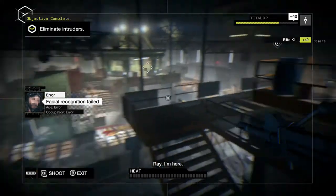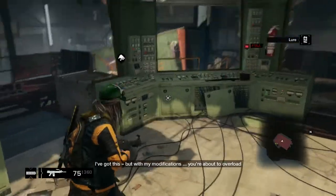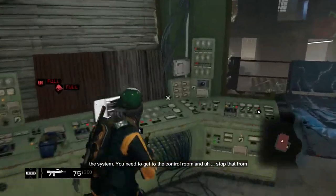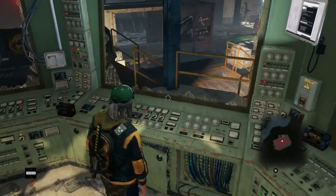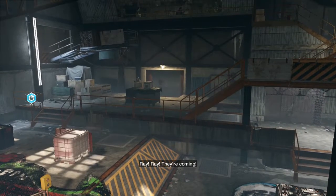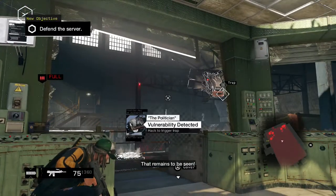I wasn't expecting that to be a lot harder. I got lost — it's a giant silo. Can we not argue about this right now? Listen, Default's in my system. I've got this, but with my modifications you're about to overload the system. You need to get to the control room and stop that from happening. I'm on it. You touched my stuff? Yeah, I made it better. That remains to be seen.